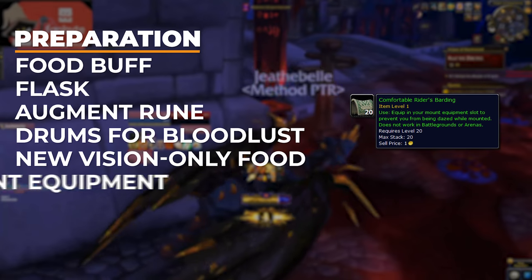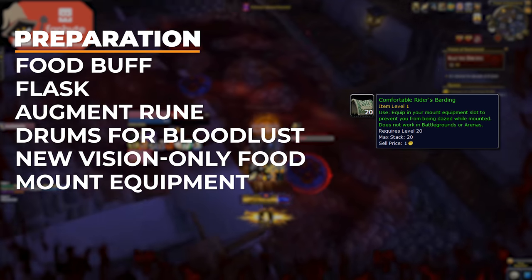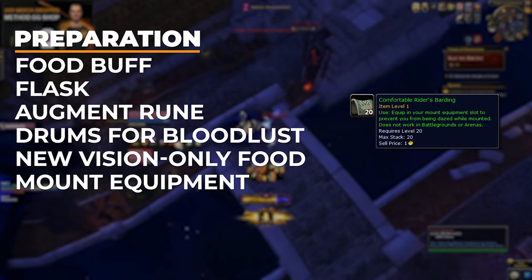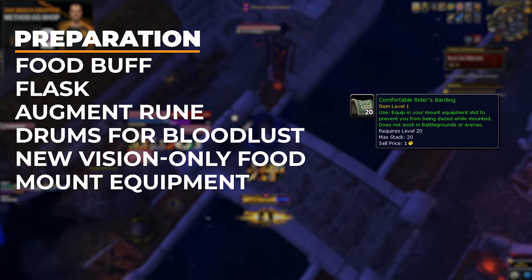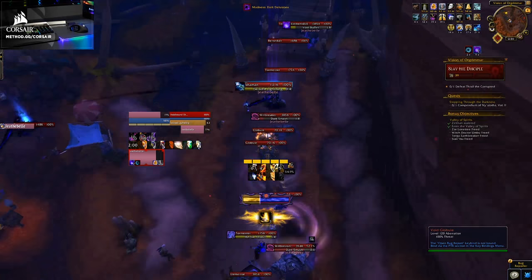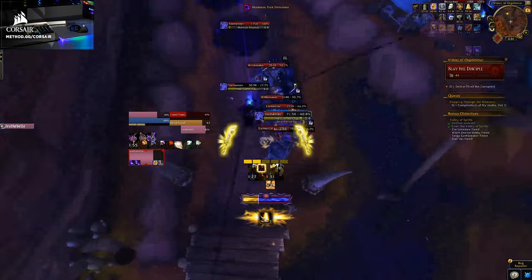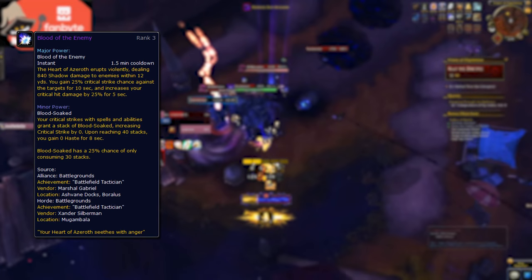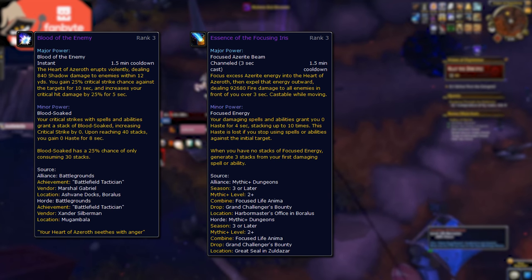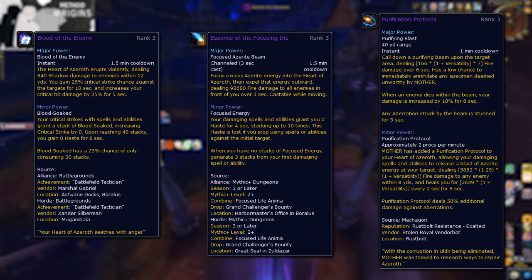I strongly suggest you pick up a Comfortable Rider's Barding for your mount equipment slot. A really strong strategy for speed clearing visions involves pulling the entire zone and AoEing it down — this can go horribly wrong if you get dazed off your mount at the wrong moment. It's also worth mentioning essences and talent builds: a lot of your pulls in these visions will be large AoE pulls, so speccing for AoE is smart. Blood of the Enemy and Essence of the Focusing Iris are really good choices for your major essence, and since almost everything you fight is an Aberration, Purification Protocol is a great choice as either a major or minor essence.